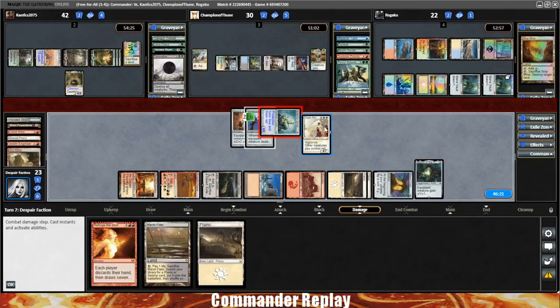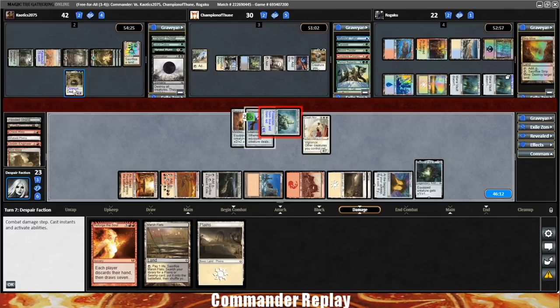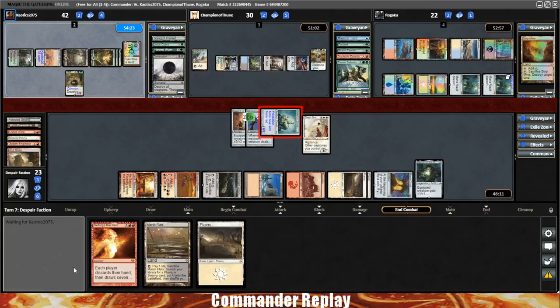Don't really want to Reforge the Soul with opponents being low on cards. I think next turn we're probably on the Aurelia plan. Sadly, we're just a little bit short of shooting the Gitrog monster, so Gitrog's gonna get a turn to try and do some stuff.